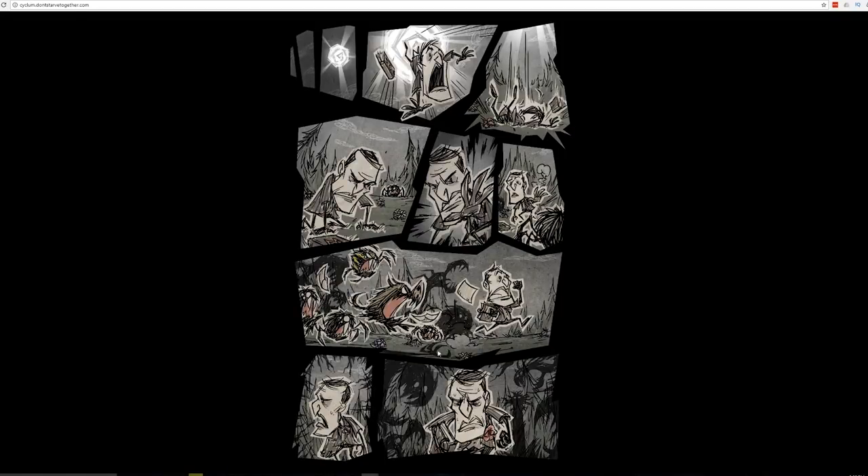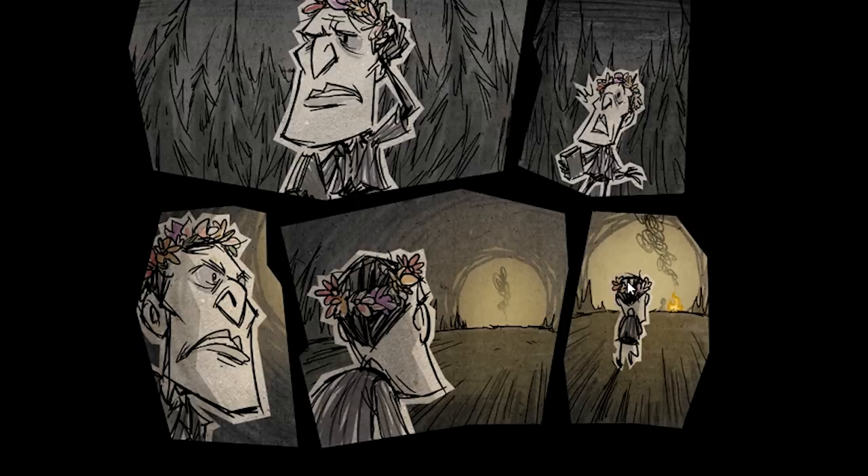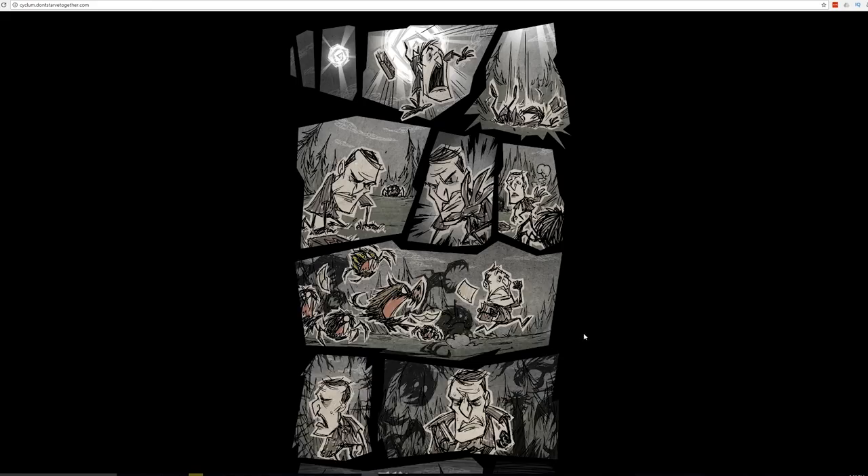If completed successfully, the page will reload once again, and you'll see the last two panels of the first page of the comic. Click on the fire shown in the very last panel of the first page of the puzzle. The webpage should reload, now depicting the second page of the comic.